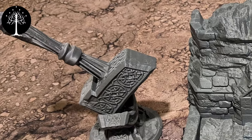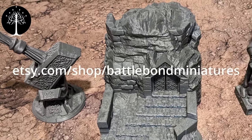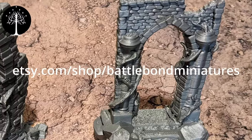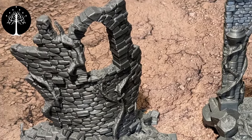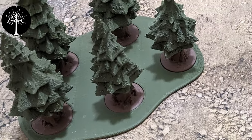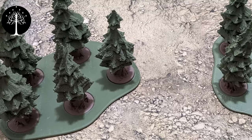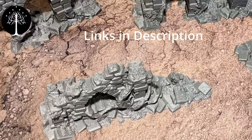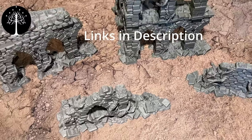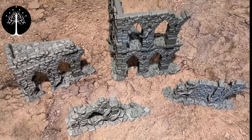If you like what you're watching and want to help support the channel, check out our shop at etsy.com/shop/battlebondminiatures where we sell a variety of proxy models, terrain, and game accessories by creators such as Sarley Factory that can be used for a variety of tabletop games. Use our discount code on screen for 10% off your next order. Don't forget to give us a like and subscribe. Thanks for watching, and now back to the video.